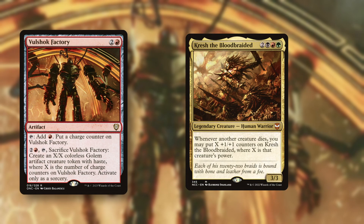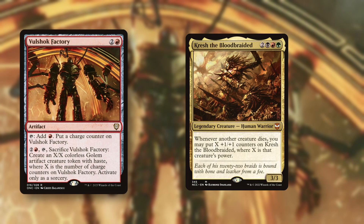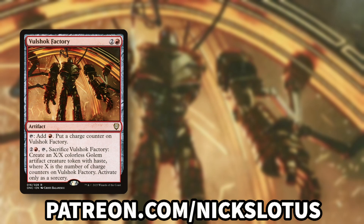One deck popped into my head when I looked at this card: my buddy Deegan just made a Krush deck, and it's all about playing big creatures and then either sacrificing those creatures or just making Krush big if they die in combat. Vulshok Factory seems great there — it's a mana rock that can help rush out big creatures, it makes a big creature itself, and if that big Golem dies, Krush just gets huge. Seems perfect in there.